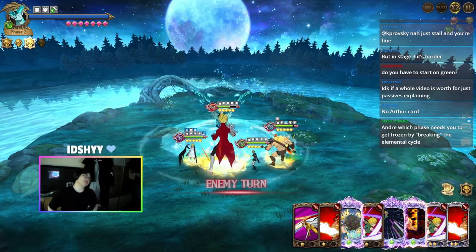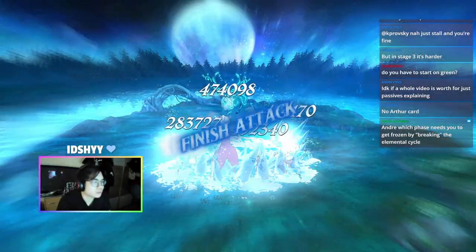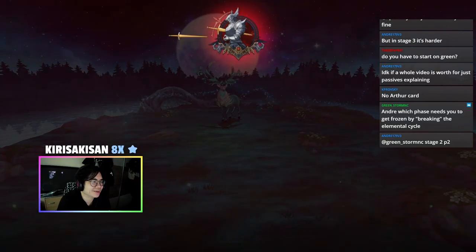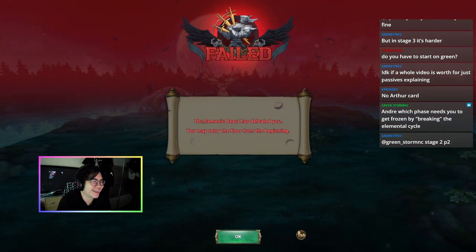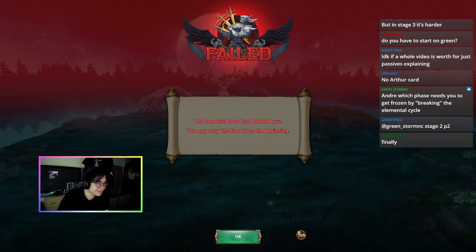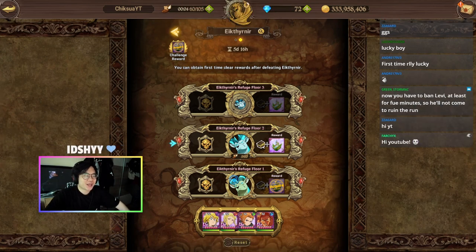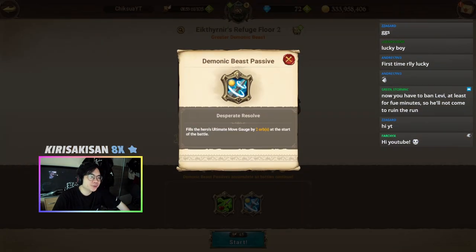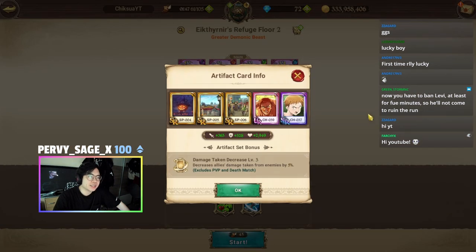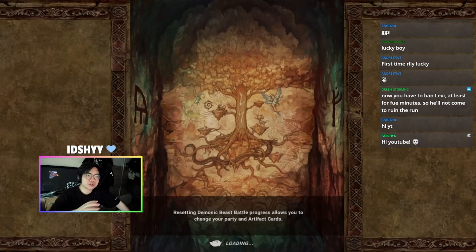We finally have the Arthur card. Today we're going to show you guys how to beat floor two. We've reset it for the passive so we get the good passive - basically the ult-increasing passive. This is going to be the team, let's take a little peek into the gear and also the artifact set.